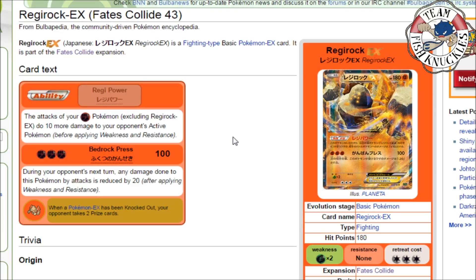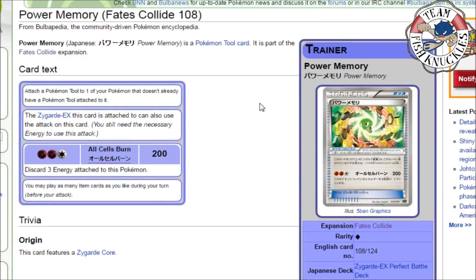At number 2 we have Power Memory. Power Memory is a tool you can attach to any Pokémon, but only Zygarde can use it. The Zygarde it's attached to can also use the attack on this card — you still need the necessary energies. The attack, All Cells Burned, does 200 damage and you discard three energy attached to this Pokémon, which means you need three energies on Zygarde. It's kind of like G Booster that we saw with Virizion and Genesect.